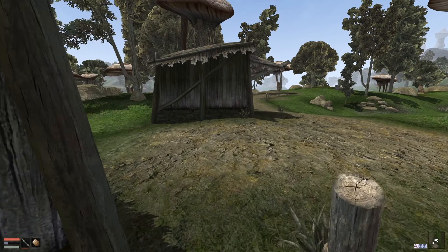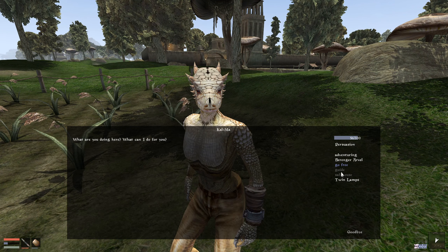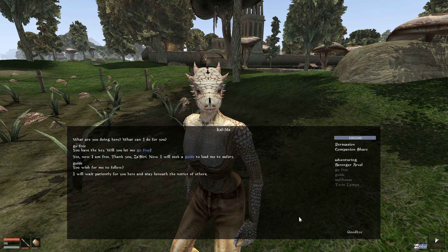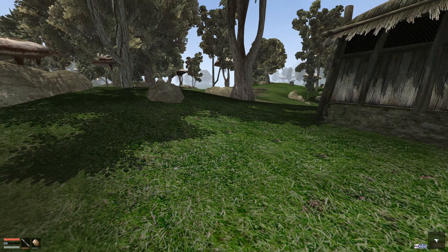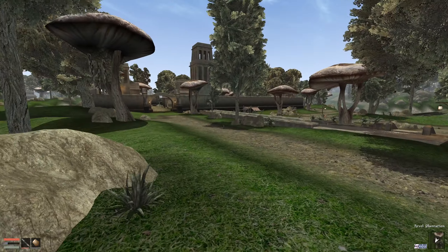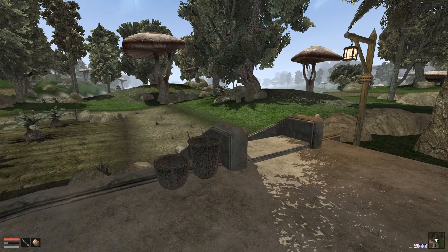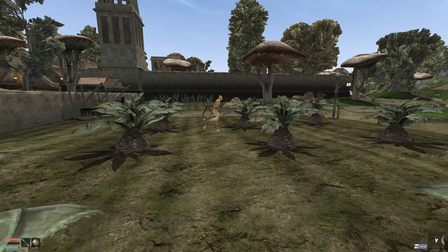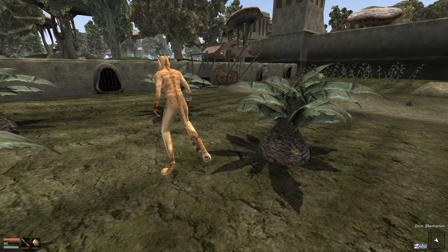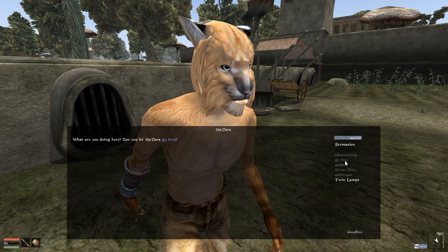We're not going to be able to use any public transport. Here's another one — excellent. There doesn't seem to be any guards around. Go free — I do have the key. Just stay here for now. Stay here patiently beneath the notice of others. I'm wondering if I'm going to get a notification when I've freed them all. There's a few over here and it looks like a guard here as well — not that I'd have any aversion to taking out a guard. It's a Khajiit as well.